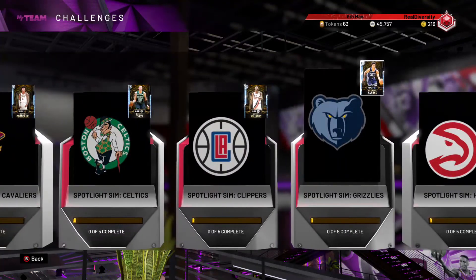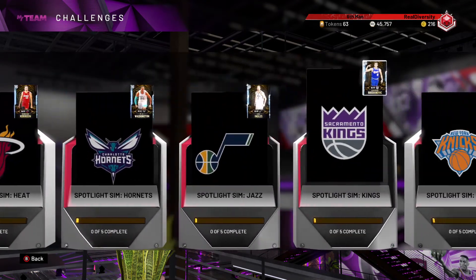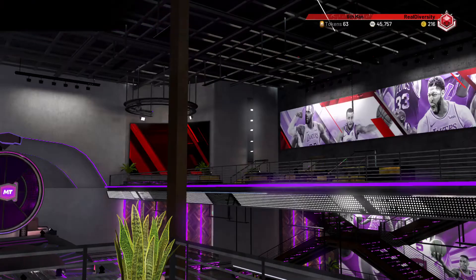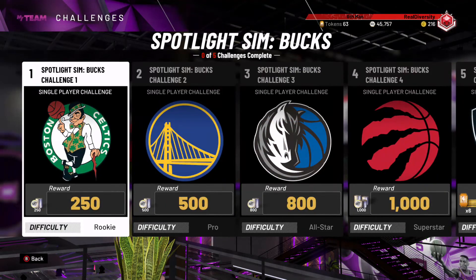Is it worth it? In my opinion, yes. Those two 98 pink diamonds are pretty much opals, and then the LeBron James is obviously an opal, so you're essentially getting almost three opals. I haven't looked at Ingram's and Siakam's stats yet, but this late in the year I'm pretty sure they're going to be insanely good. When hall of fame started I went down 10 points after the second quarter, but I somehow managed to win — it's going to be a struggle.